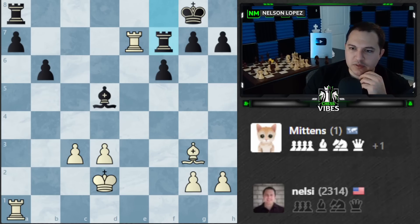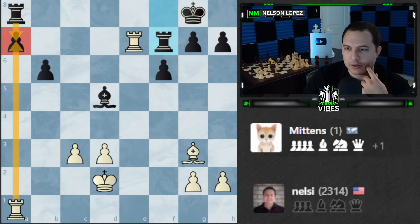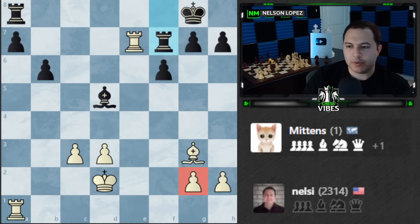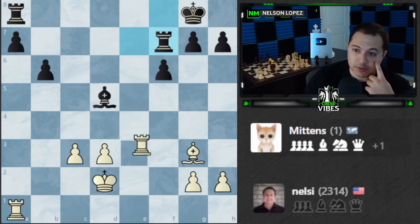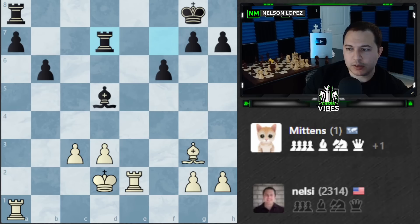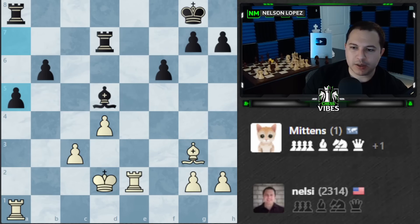That's a good move because it defends everything. I can't take this or I'm losing my rook — that's the problem. I'm also losing this pawn, not good. I have to go back unfortunately. We're going to try to hold on — Mittens seems like a strong player from what I'm seeing. Let's play d4 and try to hold on for a draw. I think we should be able to because the bishops are opposite colored, but it won't be easy.